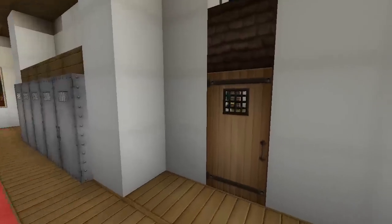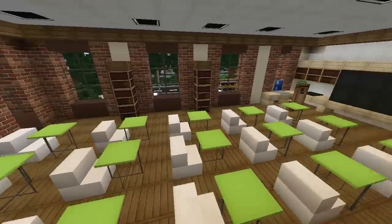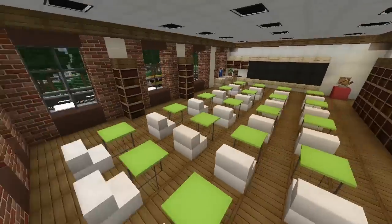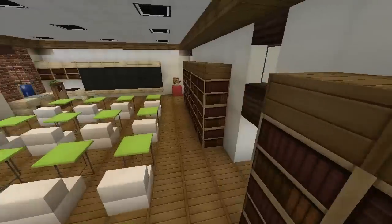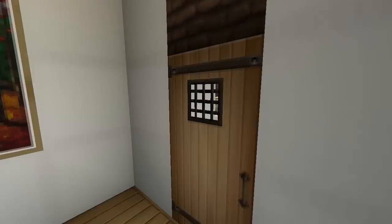Over here is another classroom. Same as the ones downstairs — they're all slightly different. I'd like to know what subjects they represent. They're all pretty nice.